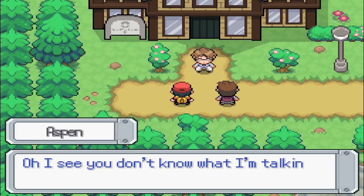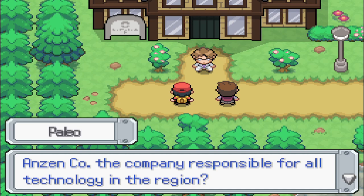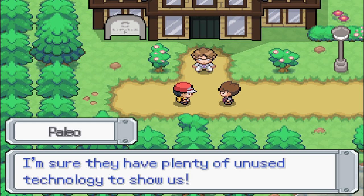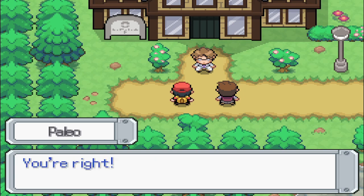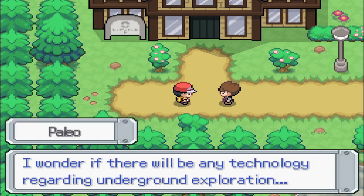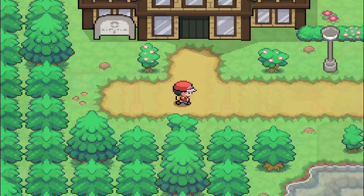An NPC informs us that Anzenco — the company responsible for all technology in the region — will be opening its doors to the public. It would be great to see all that unused technology. Rumen City is very far away. Another NPC wonders if there'll be any technology regarding underground exploration. I'm heading out now.